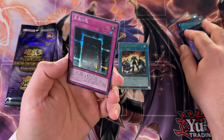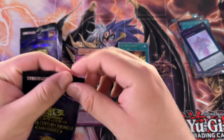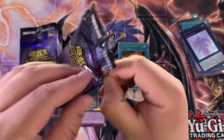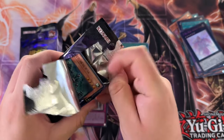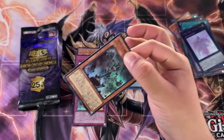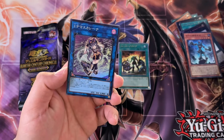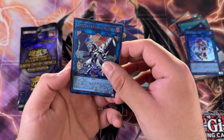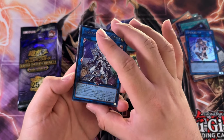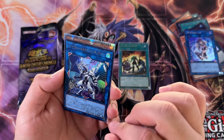We got a Dark Magician support card — it's a pretty old card. Eternal Soul, maybe? Kind of sounds familiar. And we got an Ancient Gear card in here — they are in here. Oh, an IP! I wonder if the alt art is in here. Quarter Century — not back to back, but usually there's an Ulti in between.